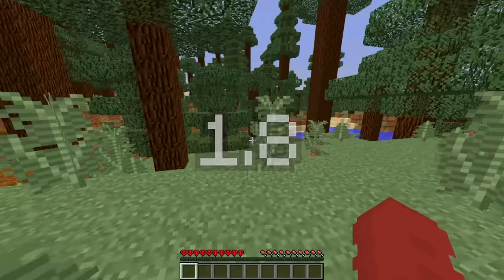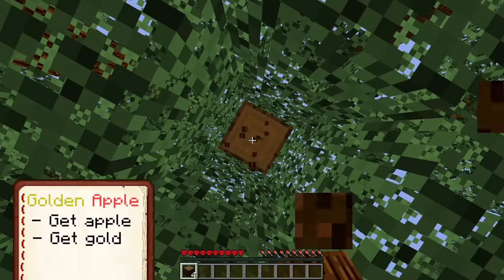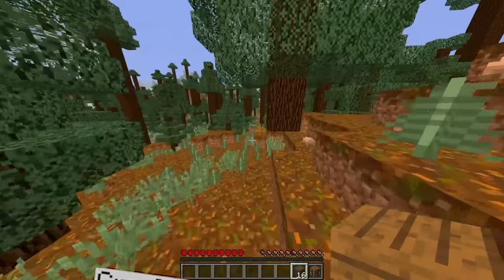Starting with 1.8, more specifically the version where you can craft enchanted golden apples. The first thing we need to get is an apple, and then we'll get all the gold after that. If you don't know how to make an enchanted golden apple, it's eight gold blocks surrounding an apple. So this might take a while.